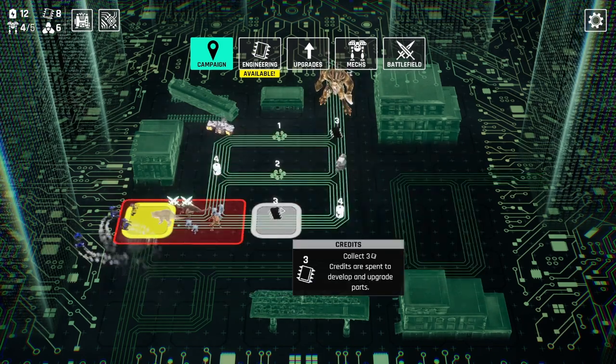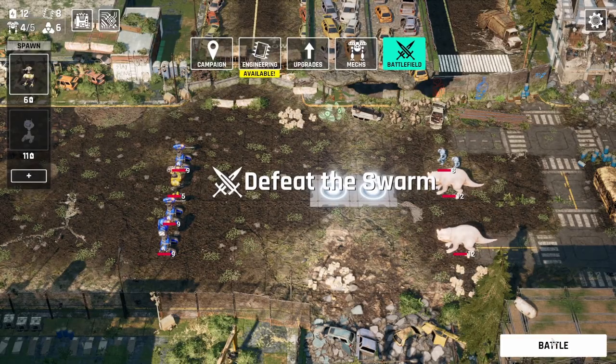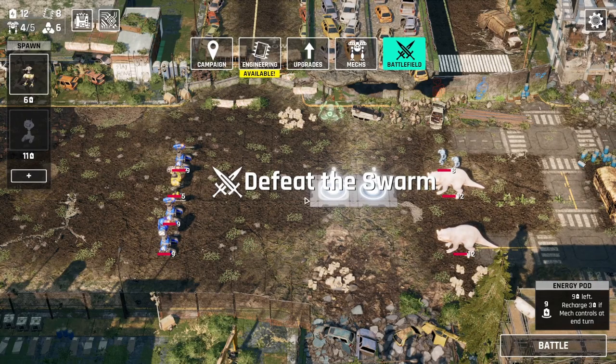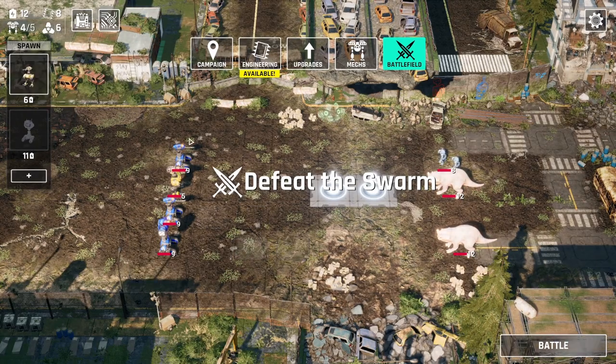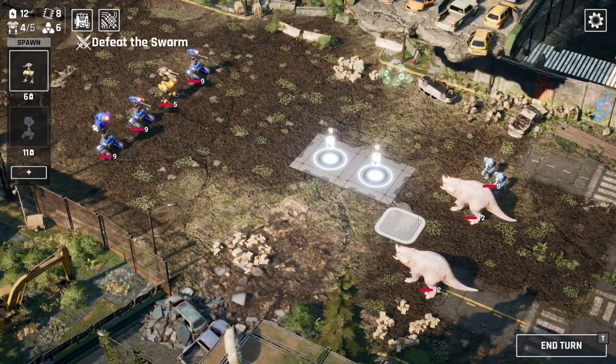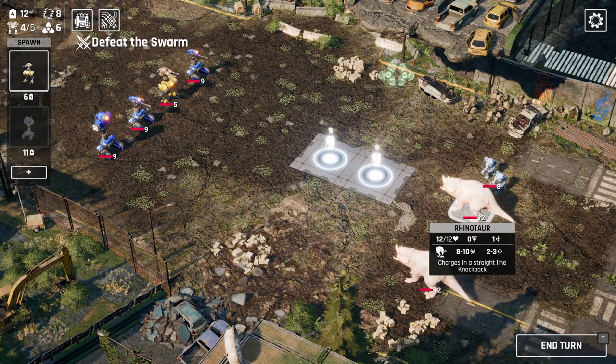Let's check out this next battle. Did I hit apply on that increased animation speed? I did. So I wonder if the animations will actually be faster now. Okay, defeat the swarm. These guys are tougher — they do 8 to 10 damage, 2 to 3 charges in a straight line knockback. That's pretty tough. They also have 12 health.